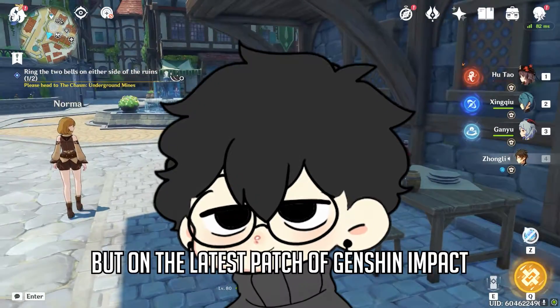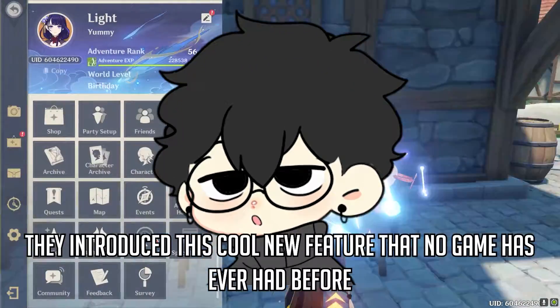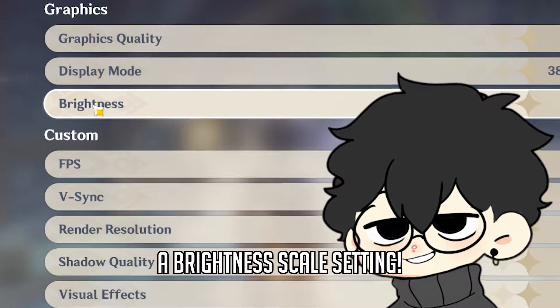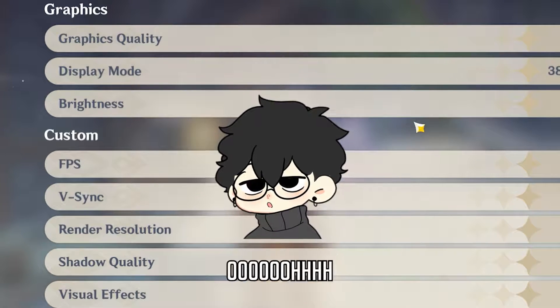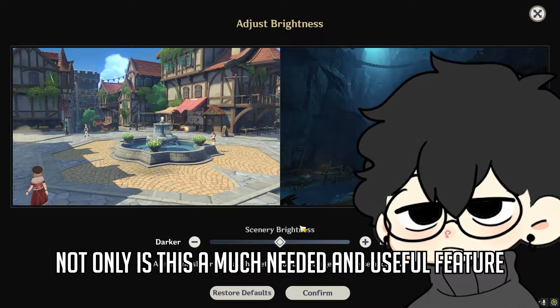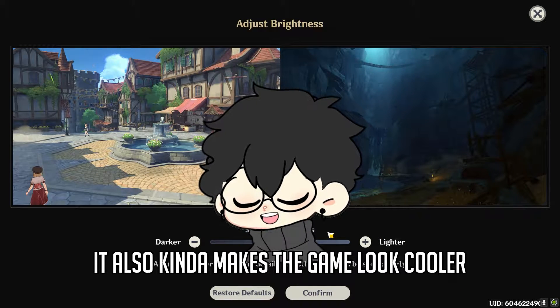But in the latest patch of Genshin Impact, they introduced this new cool feature that no game has ever made before — a brightness scale setting. Not only is this a much needed and useful feature, it also kind of makes the game look cooler.